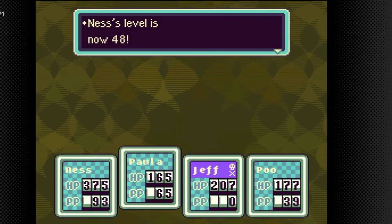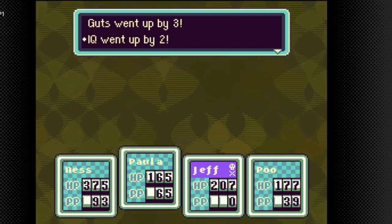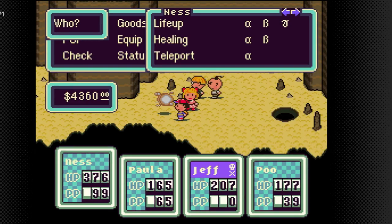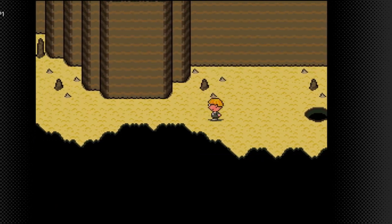Battle time! Ness is now level 48 - offense went up by 5, speed went up by 1, guts went up by 3, IQ went up by 2, luck went up by 2, max HP went up by 6. We're gonna use another Healing Beta. It's also nice to bring refreshing herbs in this area - I didn't think of that before. But anyway, this is the Sanctuary boss.